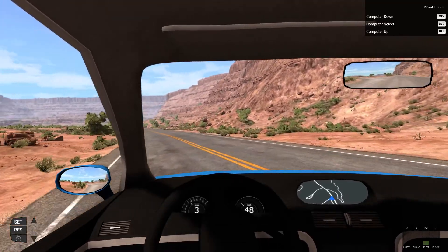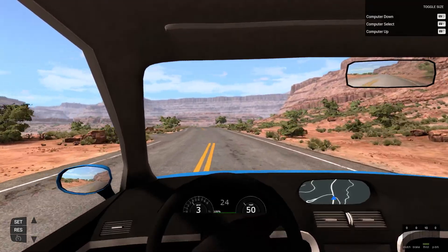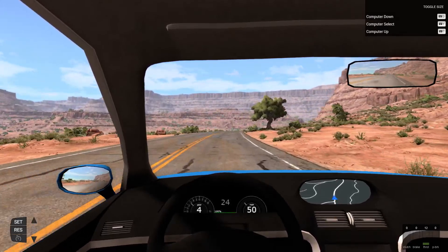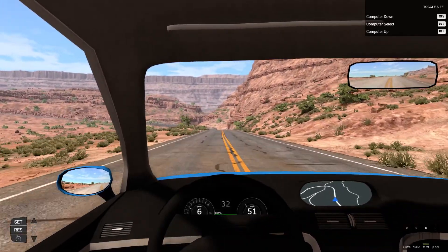You can look at the throttle in the bottom right corner of the screen and see how the car is modulating there. And you can see in the bottom left corner of the screen how it's not using the game's built-in cruise control system. With it being a manual car with stick shift, I can change through the gears and the car will continue to adjust its cruise control to match that.